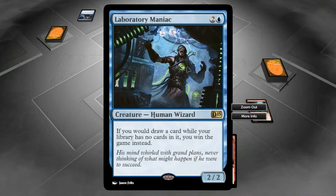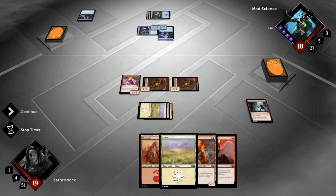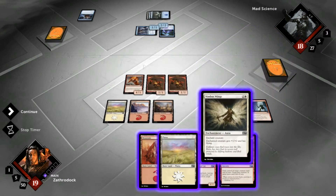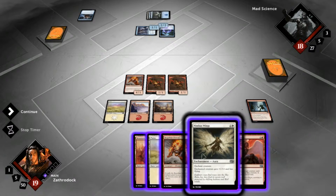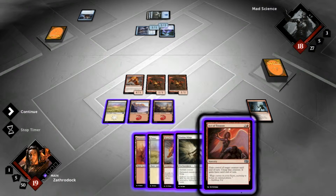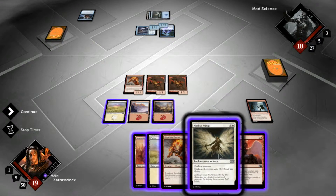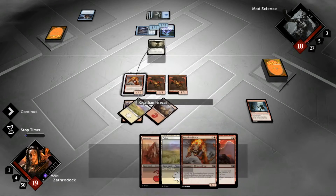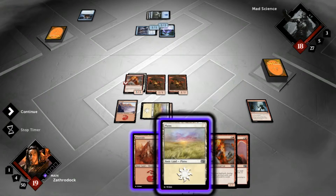Let's see — 'if you would draw a card while your library has no cards in it, you win the game instead.' That's a good card if you're playing a deck that's really all about drawing cards. But now that I'm looking at it, he only has 27 cards left in his deck. Oh boy. So we'll go ahead and enchant this guy so I can still do damage. Sure, I'll put another mountain down.